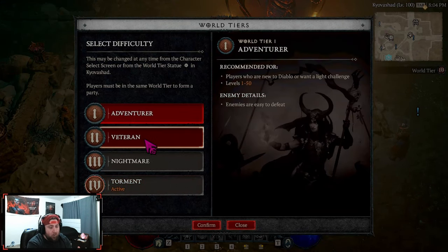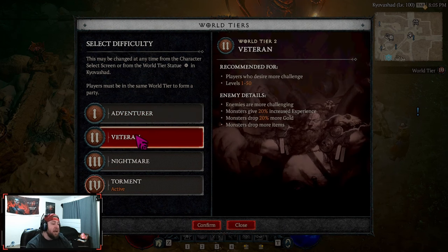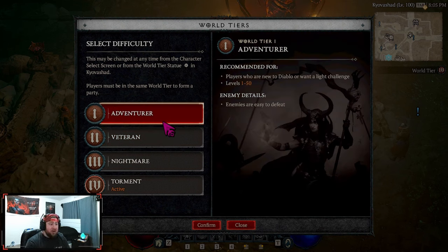The next thing when getting started in Diablo 4 is picking your world difficulty. When you first start the game you'll have access to World Tiers 1 and 2. If you're a more experienced player with ARPGs or previous Diablo games like Diablo 2 or 3, you could probably jump into Veteran difficulty. But if you're a brand new player, I definitely encourage starting on World Tier 1 until you learn the ins and outs of the game — how to move your character, how to use skills, and how to manage your gear.